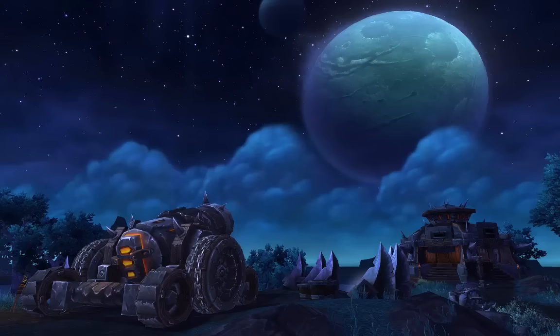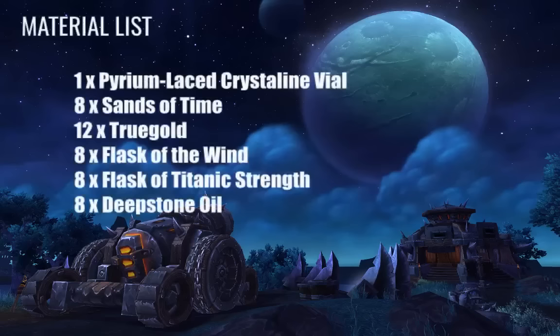Moving on, let's start with a list of everything that you're going to need. Materials-wise you're going to need 1 Pyrium-laced Crystalline Vial, 8x Sands of Trugold, 8x Flask of the Wind, 8x Flask of Titanic Strength, and 8x Deep Stone Oil. Now the top two of those are actually vendor mats, so you won't be able to purchase them on the auction house unless you're quite lucky — normally only if a seller is trying to recoup what they spent buying from a vendor.